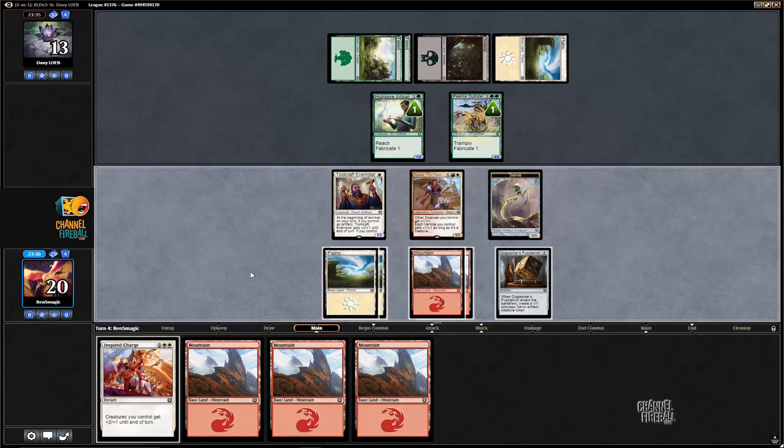If the opponent blocks Dipala with the Pima Outrider and the High Spire Artisan with the Servo — probably their most likely block if we attack with all three — that's pretty bad for us because we're forced to use the charge, and we still lose the Dipala. And we can't even spend the mana to use Dipala's ability. We don't have that many dwarves, but the Motorist is a dwarf and we have the 6-1 vehicle. So with all these lands, I don't think I want to suicide Dipala.